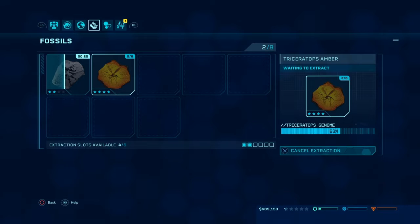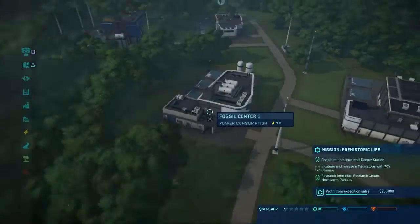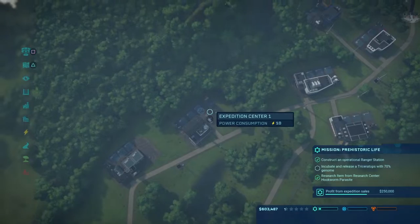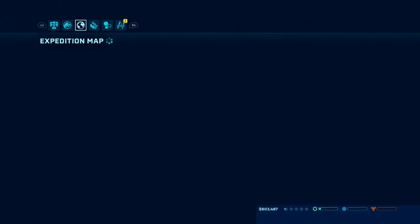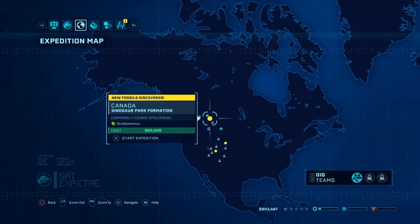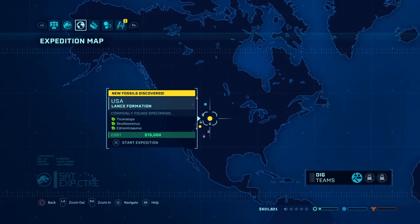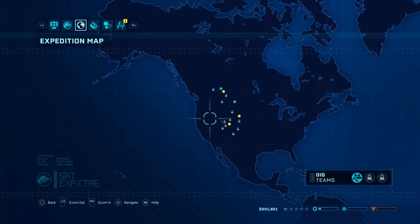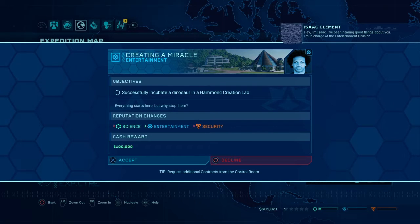Now we're going to check the — lots of Triceratops stuff. This little gym here, you can't use, so we're going to sell that and get some extra money. That stuff is extracting. Those warnings right there in the corner drive me nuts. Alright, backing on out. Expedition yet again. Let's get some money flowing. Where to pick?